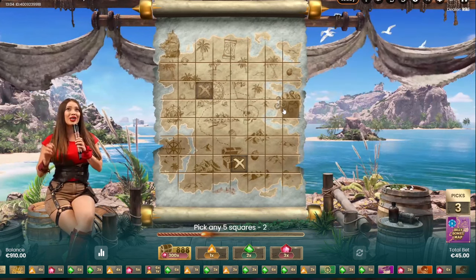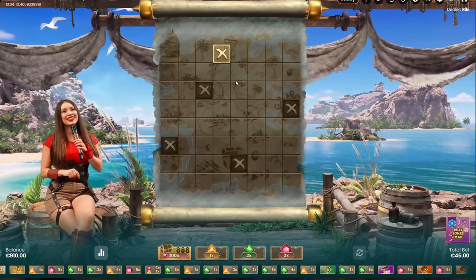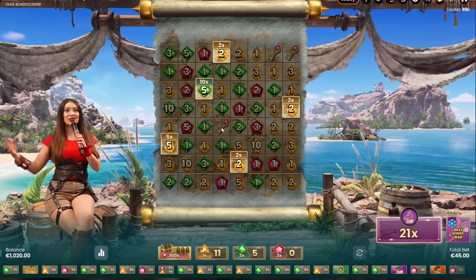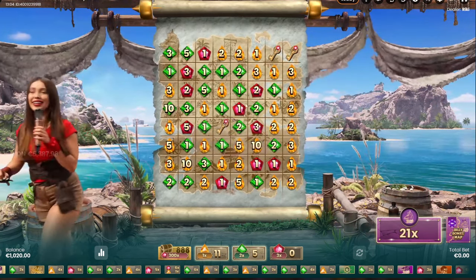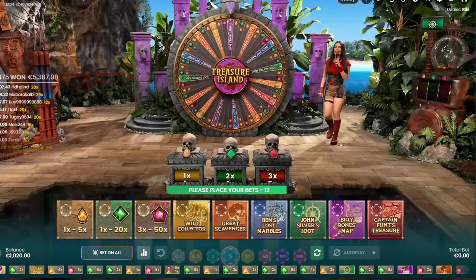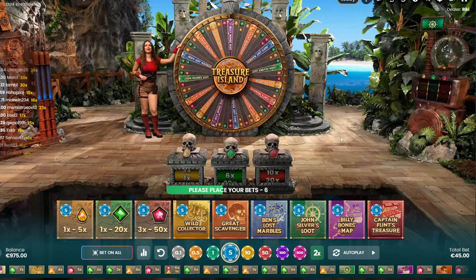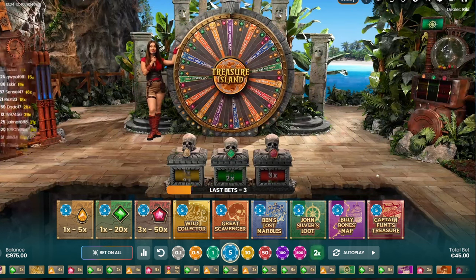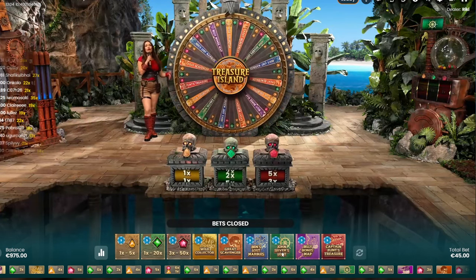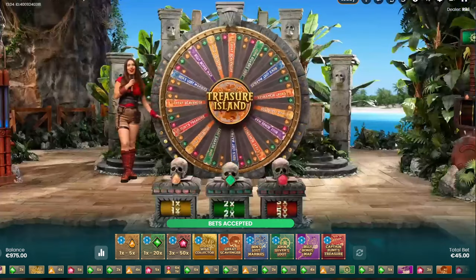We have to pick five numbers - actually we need three keys, or only one key, I'm not sure. Yeah, here are the keys. We need the keys to get these 300 eggs, we need our three keys to get 300 eggs. It's a strange bonus in my opinion. The best bonus is Captain Flynn's Treasure, or is it John Silver's? Yeah, I would say it's the John Silver's Loot bonus - that's the better one.